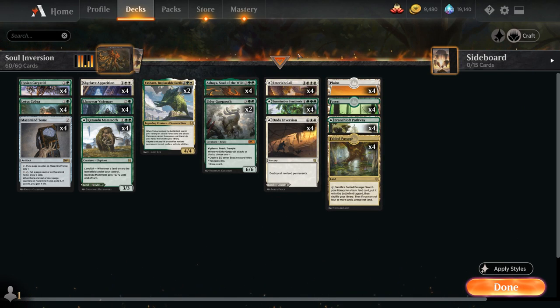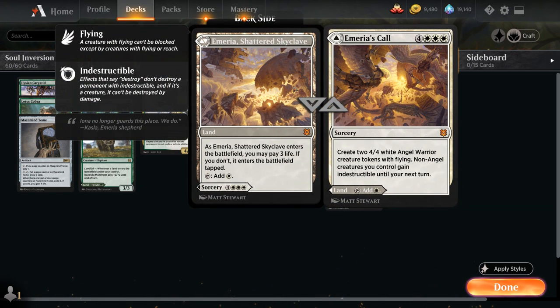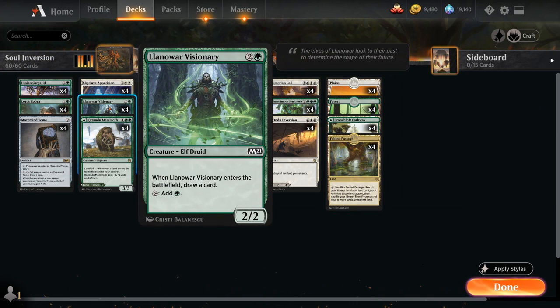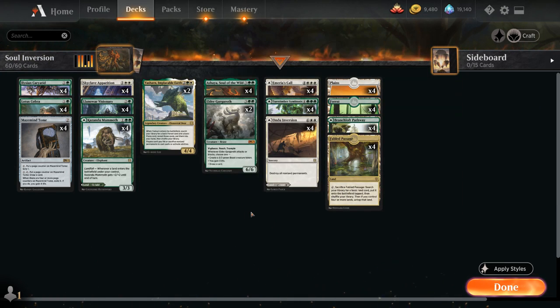Topping off our curve we've got mythic dual-faced cards: Emeria's Call for seven mana, making two 4/4 angel warrior creature tokens with flying, and non-angel creatures we control gain indestructible until our next turn. Then four copies of Turntimber Symbiosis, which is another way of potentially finding Ashaya — we get to look at the top seven cards of our library and put a creature card onto the battlefield, and if that card had converted mana cost three or less it also enters with three additional +1/+1 counters. So if we don't find Ashaya or one of our bigger creatures, we still get to maybe put a Visionary in play with three counters as a 5/5 that draws a card.